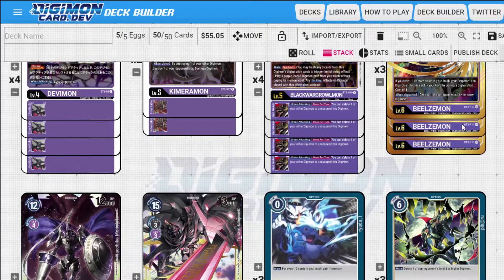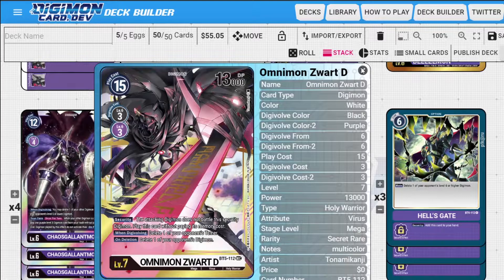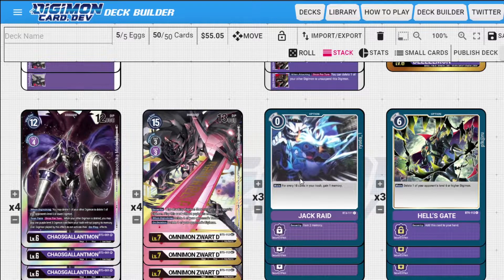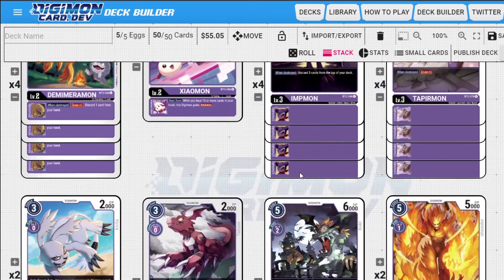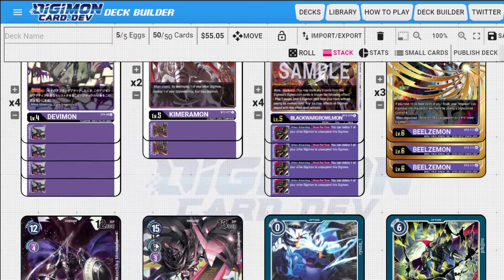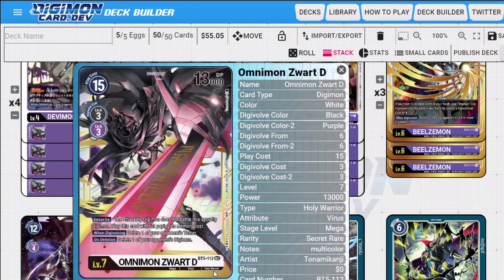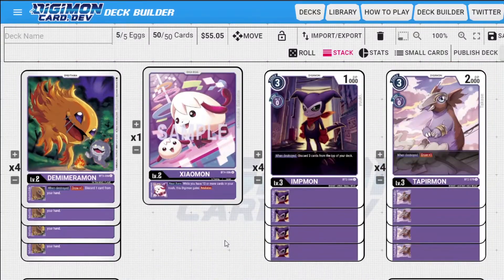I definitely want another Hell's Gate — we'll talk about that as we do the deck build. Zwart D can take care of any Digimon on deletion, and more importantly can delete tamers, which is a huge problem. That blue tamer — Sora and Joe — is kind of insane. Being able to get rid of that card on the board, as well as delete yourself in situations with Chaos Gallantmon and destroy any Digimon on the board, is really really cool. So we're gonna go over the deck build real quick.